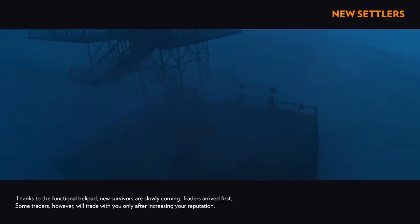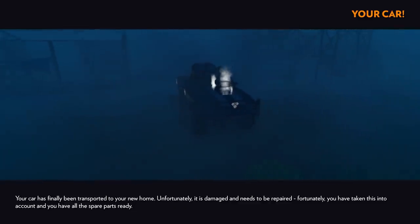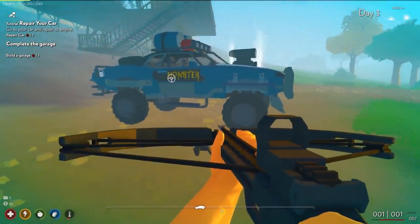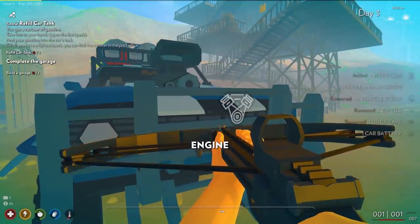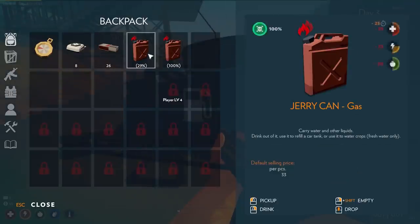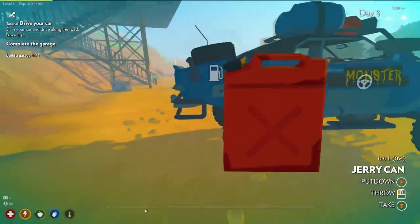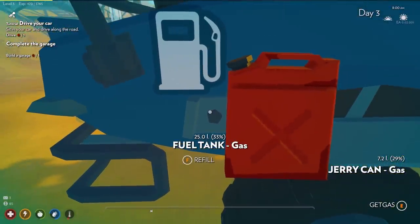Thanks to the functional helipad, new survivors are slowly coming. Your car has finally been transported to your new home — unfortunately it is damaged and needs to be repaired. Let's do it. Here it is — our car. This thing is a beast. Is it even classified as a car? It looks like a monster truck. Engine is damaged — let's repair the car fully. And that's good. I don't think it has any fuel — zero liters of fuel. Let's grab one of our jerry cans. This one's 100% full — that only filled it up 33%.